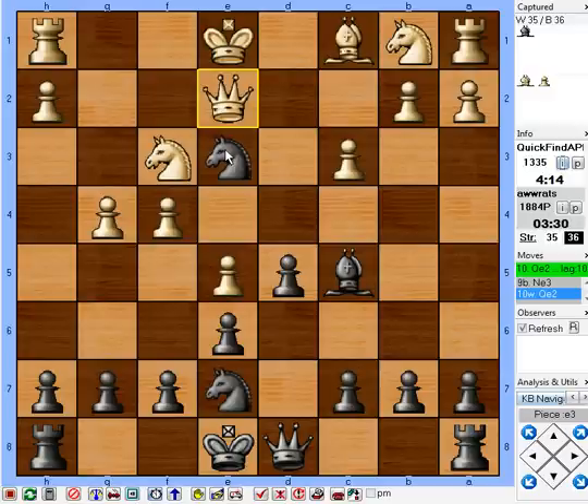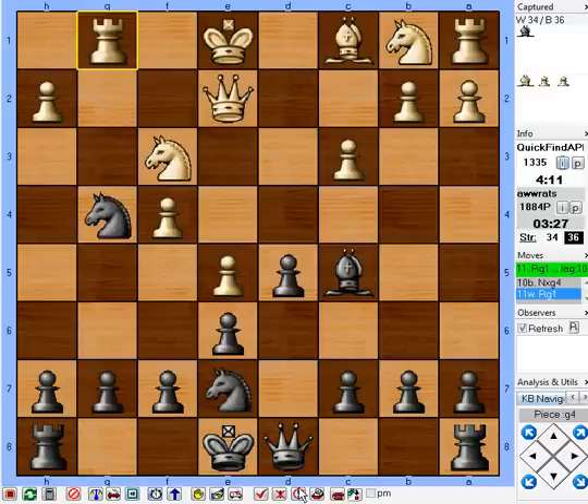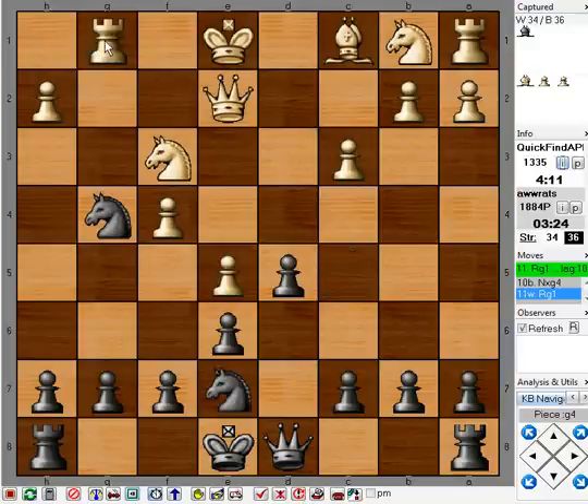Bishop takes, takes, takes, takes — let's just take it. Now let him find queen b5 check on his own. He didn't find it. He just gave me a rook. Wow — game over.